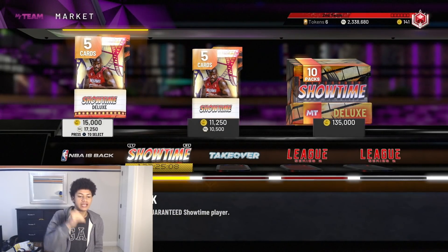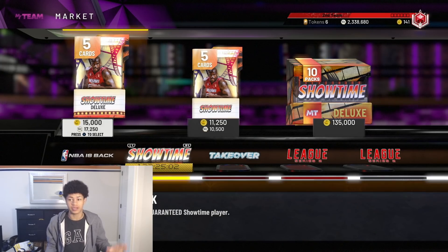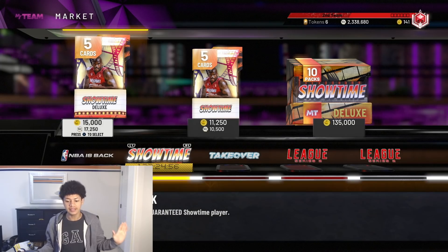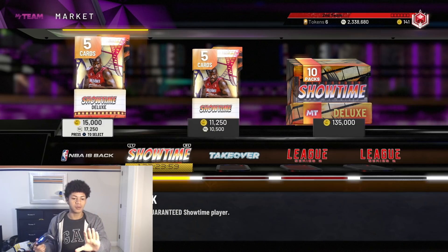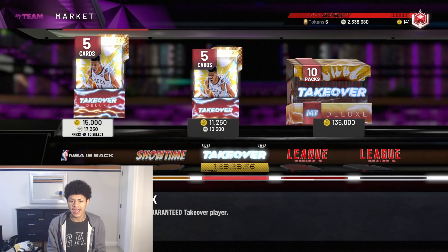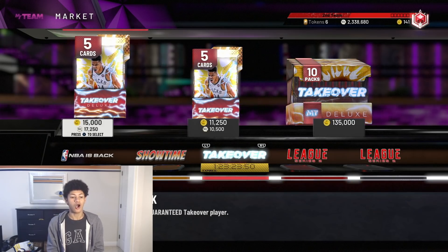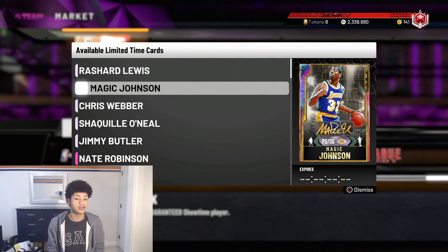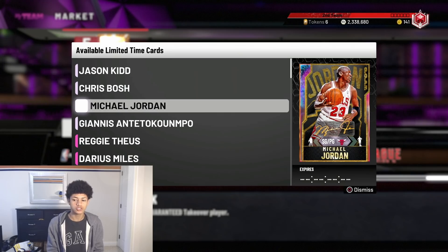Diving straight into the pack market right here — we have these brand new Showtime and Takeover packs that just got re-released. I'm kind of surprised 2K re-released these instead of giving us super packs, but hey, content is content. I was not planning on recording this pack opening because I already opened these packs and didn't think there were any GO cards in them — but I was wrong. The Showtime pack has GOAT Galaxy Opal Magic Johnson and the Takeover pack has the first ever GO card in a pack, GOAT Galaxy Opal Michael Jordan.